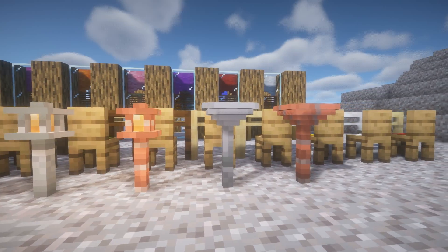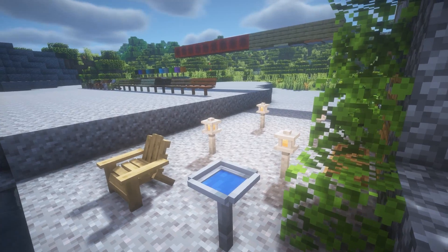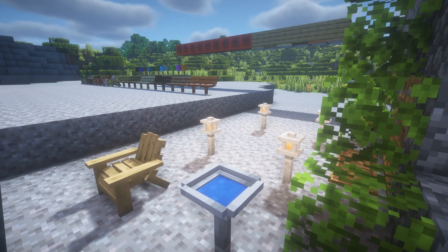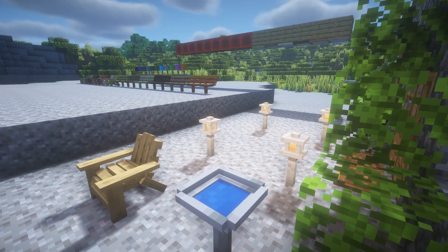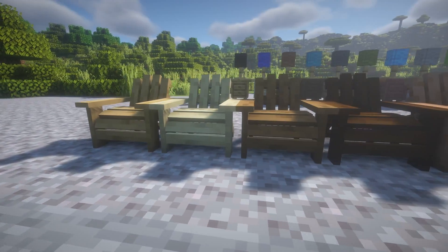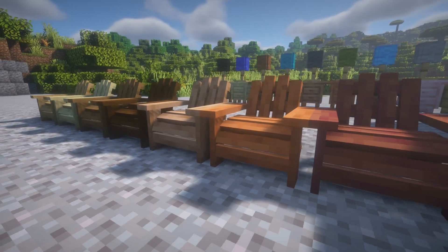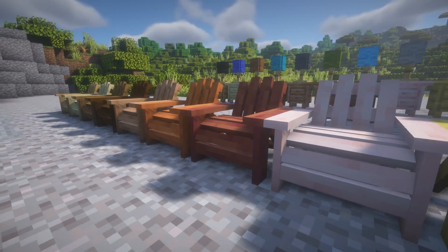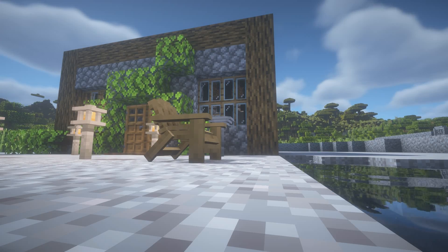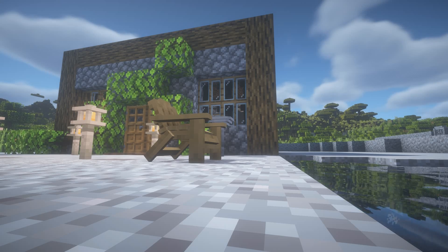Next up is outdoor cosmetics. The outdoor items currently added are bird baths and lanterns. These lanterns can be placed on the ground as pathway lights and can be made of stone or brick, as can the bird baths. Continuing with outdoor furniture, we have lawn chairs. These lawn chairs are made from all the various types of wood ranging from oak to the nether woods, and they're also interactive so you can sit in them.